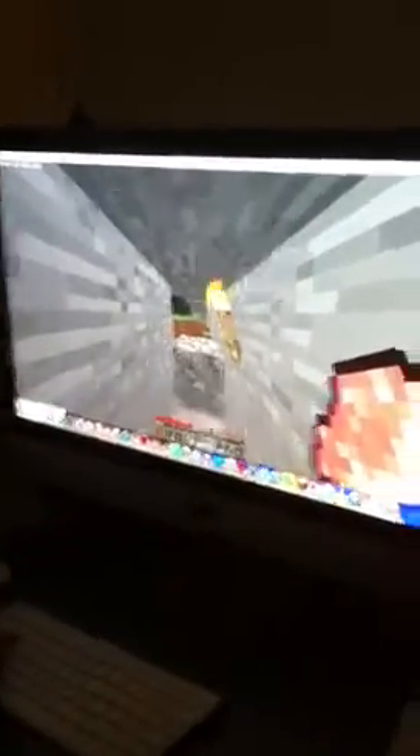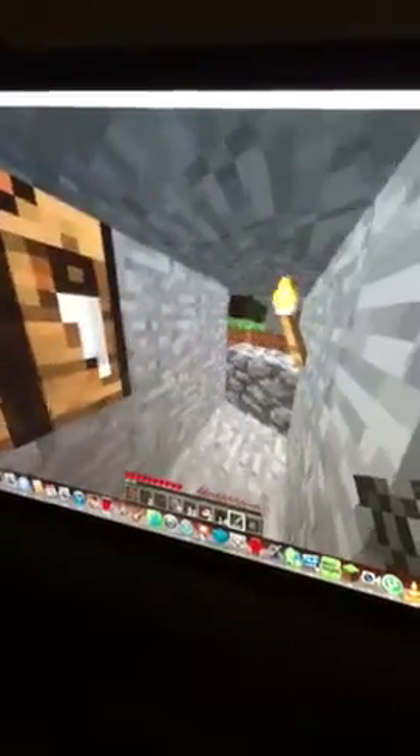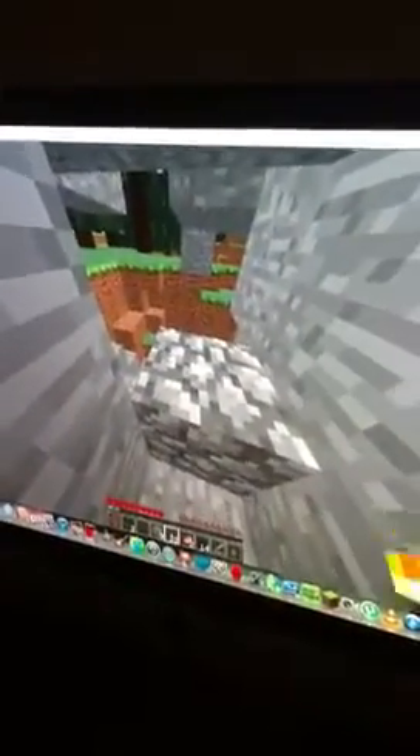This is your health bar — if it's empty and you get hurt, your hearts don't go up. I've got a sword because I showed you last time how to make a sword and an axe.